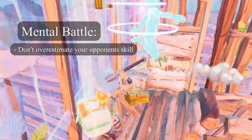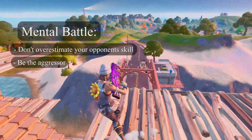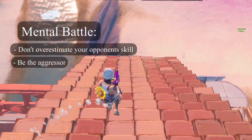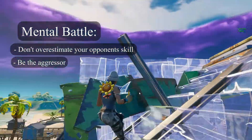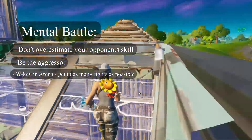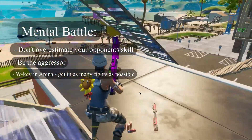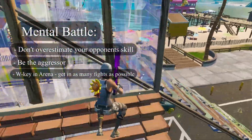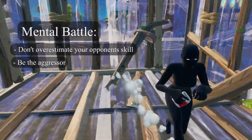So how can you win the mental battle? In most fights, the aggressor is the person who wins it — because when you're playing aggressive you're playing confident, which makes your opponent scared and play off their game. This isn't something you'll get overnight, but the way to practice is just by going into arena and W-keying. By putting yourself in that same situation hundreds, possibly even thousands of times, you'll get better. So go into arena, get in as many fights as possible, try to be the aggressor. You may lose points but you're going to improve in the long run.